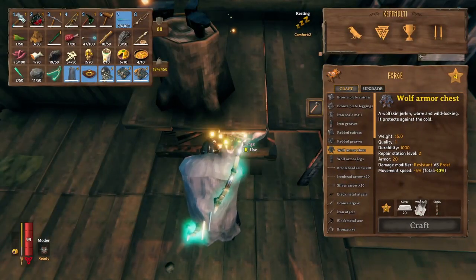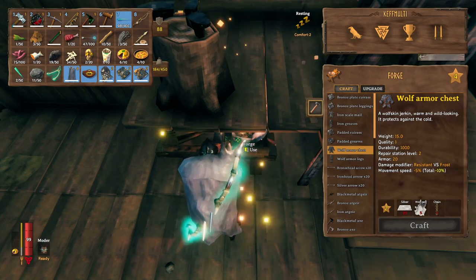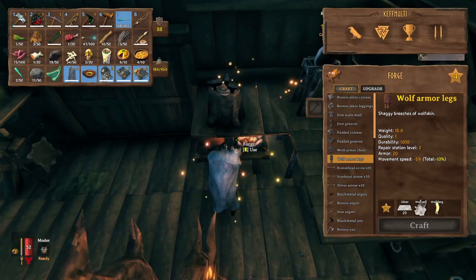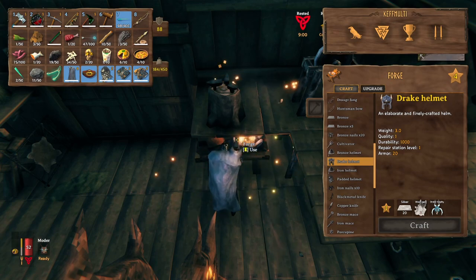Before venturing into the Plains, you'll need to gear up. If you haven't fought Bonemass or Moder yet, you should probably do that first. Links are in the description for a guide to those bosses. At this point in the game, crafting a full set of Wolf Armor and Drake Helmet will net you the most defense. You might be able to get by with a full set of Iron Armor, but that would definitely be the bare minimum.